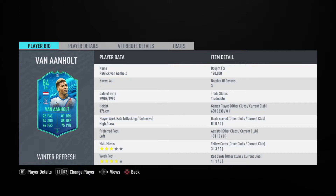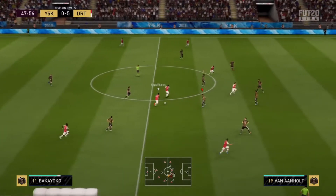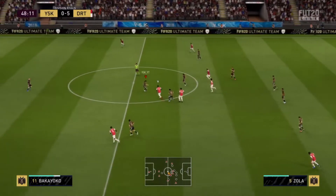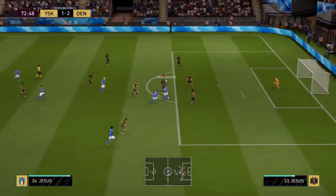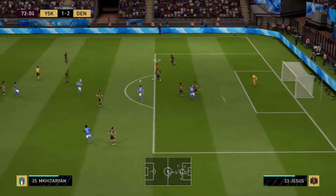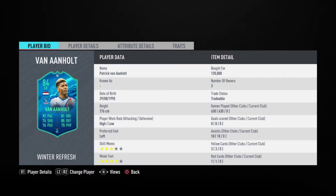Moving on to number nine, we have one of my favorite left backs throughout the years on FIFA — Patrik van Aanholt. With his 84-rated Winter Refresh card he is a great left back to use on FIFA 20, but he has one problem: his work rate. He has high/low work rate and as you all know, low defending work rate is bad for any defender. For his stats he has 92 pace, 85 defending, 88 standing tackle, and 89 sliding tackle. His price is 100k — give him a try, he might be the best left back you'll ever use on FIFA 20.